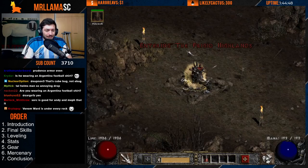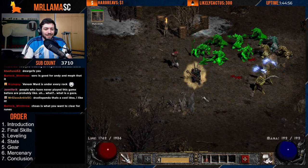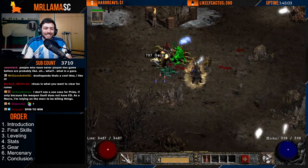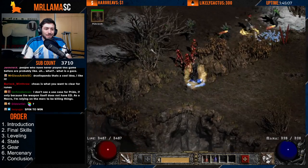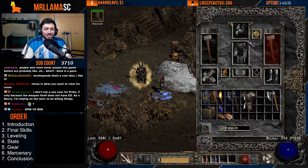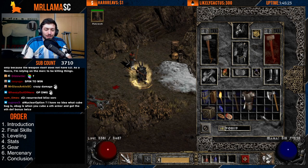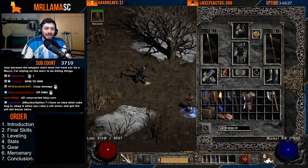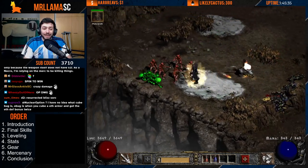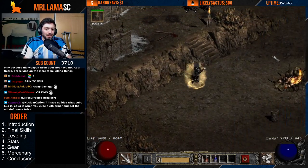Overall it really is a fun character. The classic build — we're using the IK set here — and you get to spin to win. For charms you want max damage, attack rating, and plus to life. My attack rating is pretty low right now without great charms, so this is a situation where you might consider Angelics to boost attack rating. On my offhand I have plus three to War Cries so I get even more life, mana, and damage from Battle Orders.